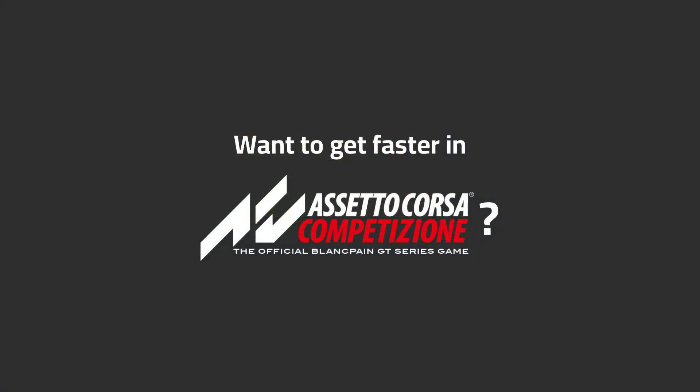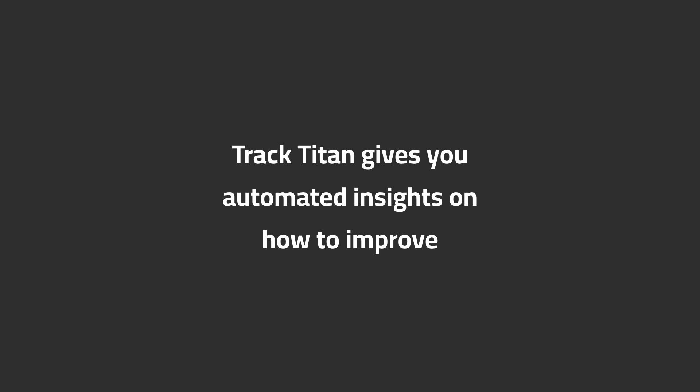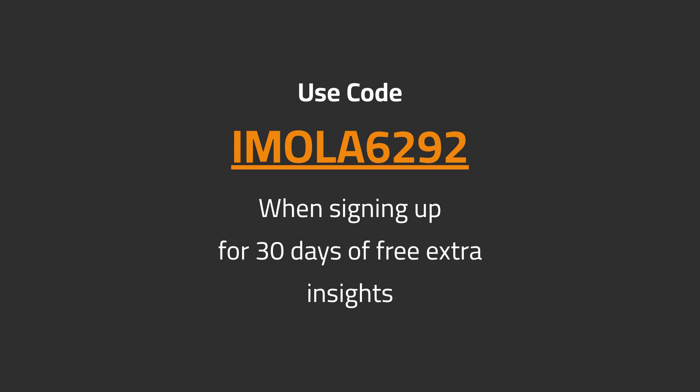Want to get faster in ACC? TrackTitan gives you automated insights on how to improve. Use code EMILA6292 when signing up for 30 days of free extra insights.